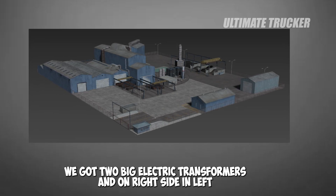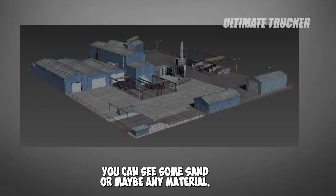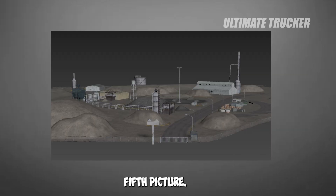The fourth picture shows a factory I'm not entirely sure about. There is an entry gate, two big electric transformers in the middle, and large sheds on the right and left corners. On the right-middle side you can see some sand or another material. The factory looks big and has parking spaces in front and back for picking up or dropping trailers.